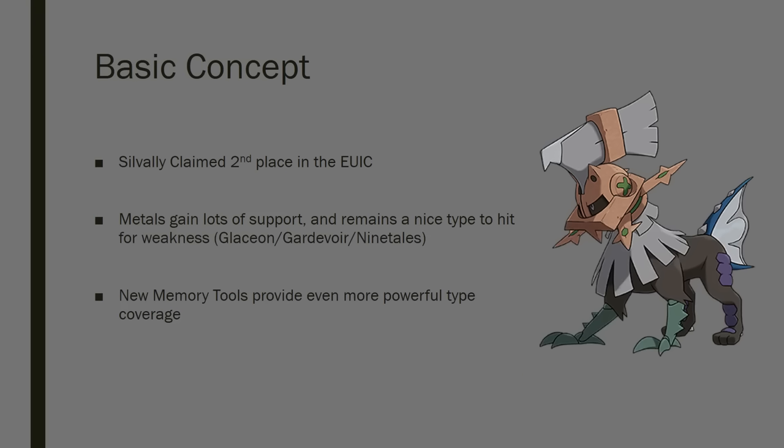Here is the basic concept. Silvalli came second in the EUIC, and this is something that people have always forgotten. I feel like people see this deck as kind of like a one-hit wonder - it was almost built as a counter deck to Gardevoir at the time, and people just disrespect Silvalli quite a bit right now. I understand that Enhanced Hammer is big in the meta, and that's one of the reasons why it's way less powerful. I think it is a discredit to Silvalli, because I still think he's a very powerful card.